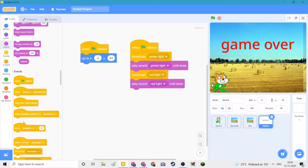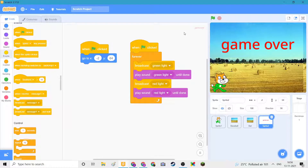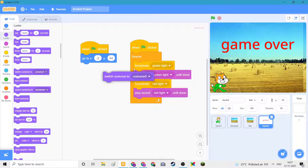All we need to do now is put the forever block over here and it should work. For now we're just testing the sounds. Yeah, you can see it's only showing game over, so we'll go here and switch costume.